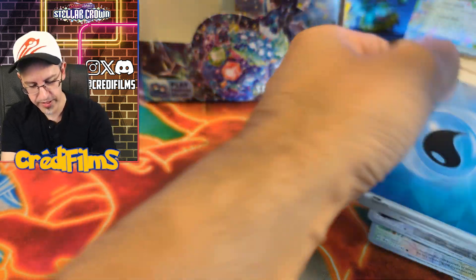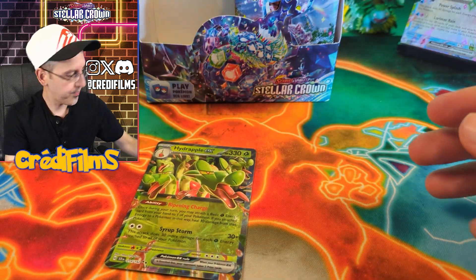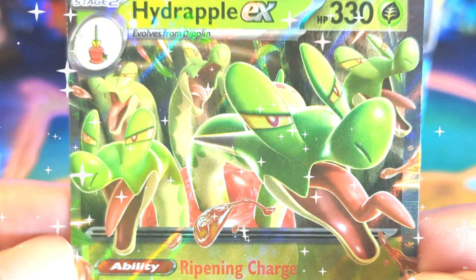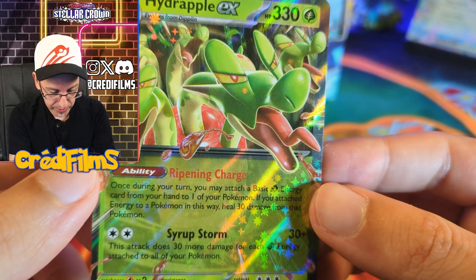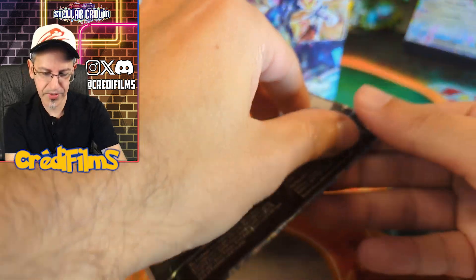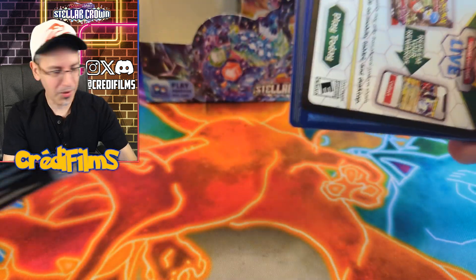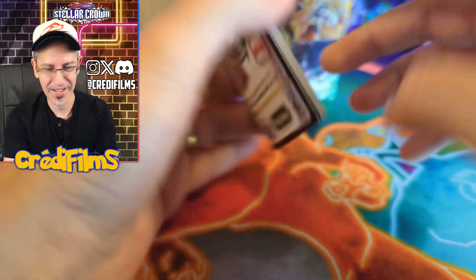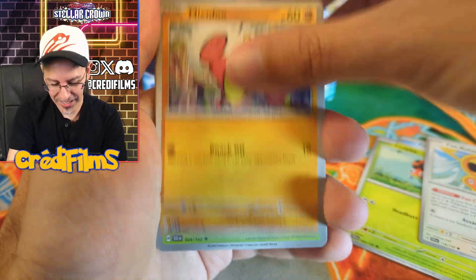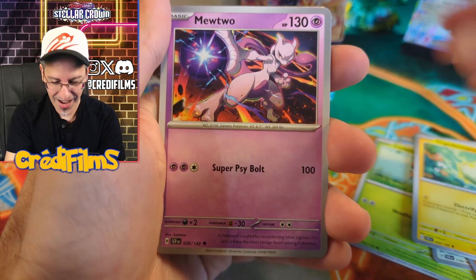Hydrapple EX! All the colors are reflecting off Skarmory's body — because, you know, he's a Steel type. Looks like an awesome illustration rare. Hydrapple EX! I always thought this Pokemon was really cool when I played the video game. I never cared for Flapple and Appletun — those Pokemon are a little, you know, pie. But turning them into this Hydra Pokemon, I thought that was pretty sweet. That is some cool artwork. Sometimes we just don't appreciate the commons enough. Imagine that as an illustration rare.